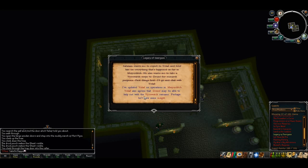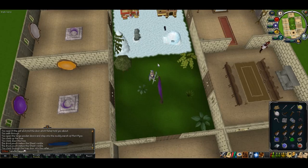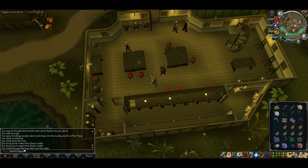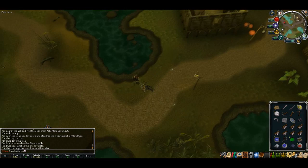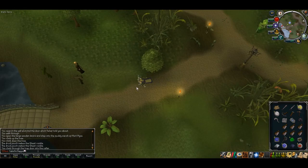Once you've finally finished talking to him, head all the way back up to Patadermis — use another teleport to Canafis if you've got it — and talk to Dressel inside the temple.